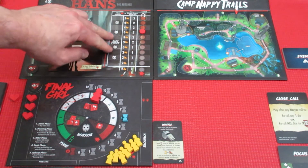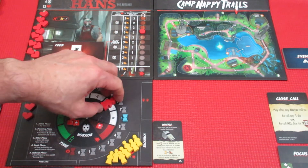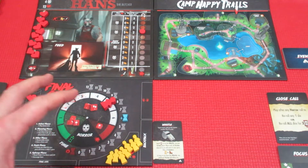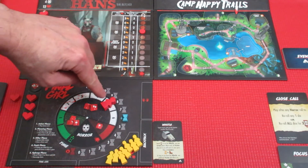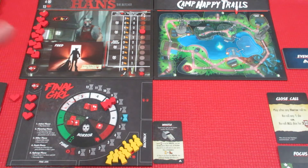His bloodlust goes up again — still two movement per boot and three damage. We do have another mask symbol, and I think I've been forgetting that. I apologize for the errors. At certain levels on the horror track it goes up, and I think I missed it — I'll leave it as is. Always check the comments of my videos because I do miss things like that.